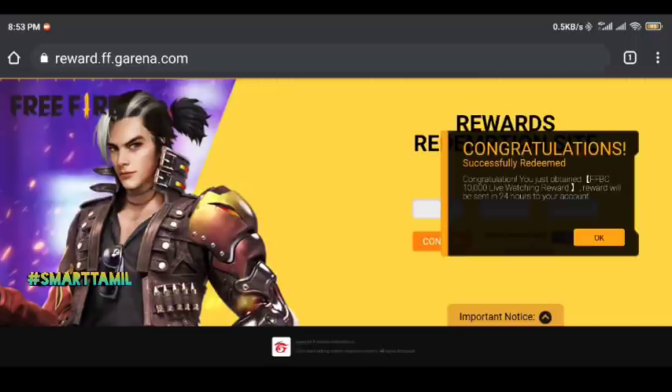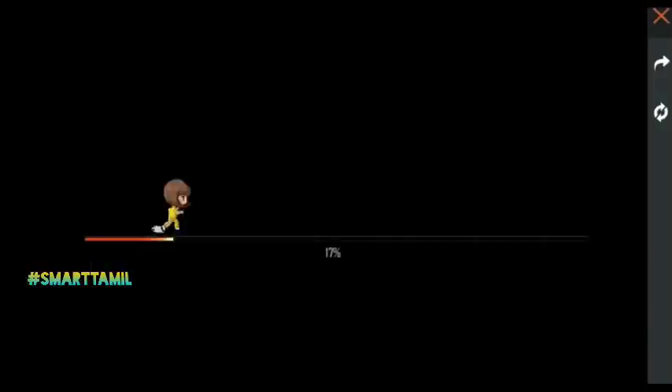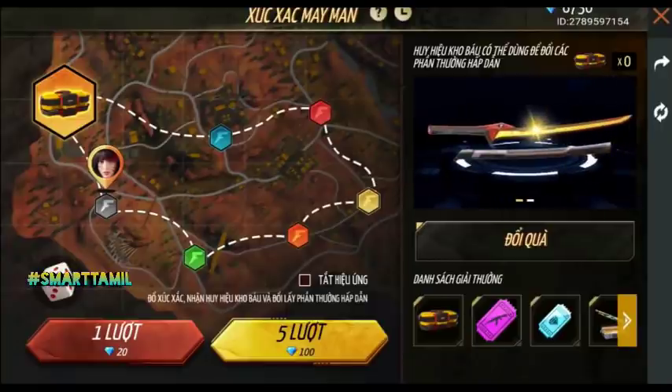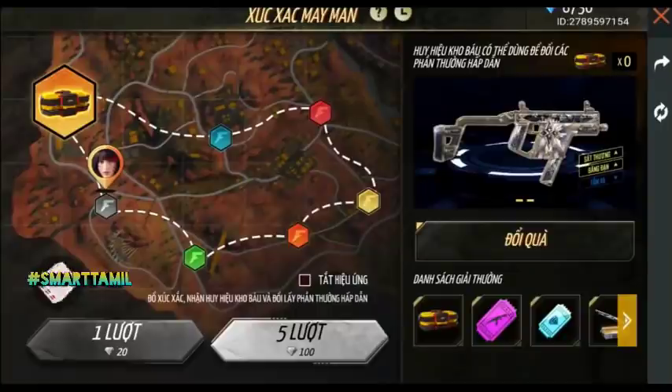You can see the power of single damage and single magazine plus and minus in this event. This is a dice event — if you already know about this event, you can put in a double bar. This event features a Vector skin and a small skin. This is a Skyler Vector. It is a spin event, and we have to take a spin.